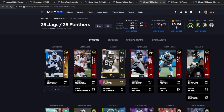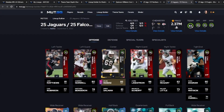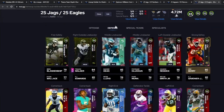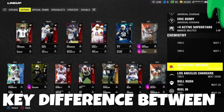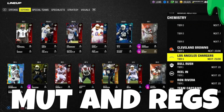I've made a bunch of theme teams so far this year. I did 25 Jags and Panthers when the game first came out, then eventually 25 Jags and 25 Falcons around week one of the NFL. Then the Jags started being annoying, so I switched, but realized the DBs were kind of suspect too. Now I'm rocking 25 Chargers and 25 Browns.